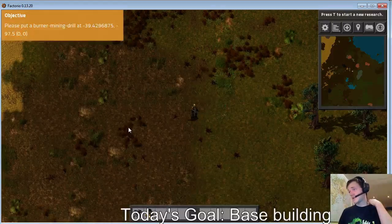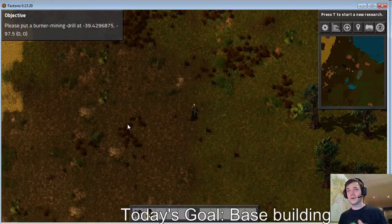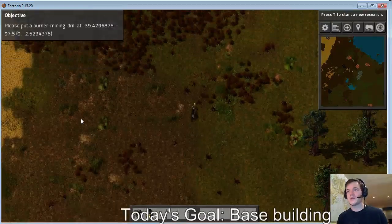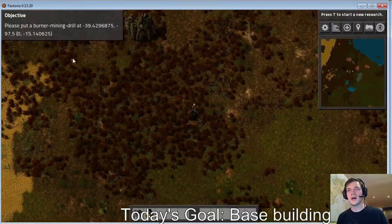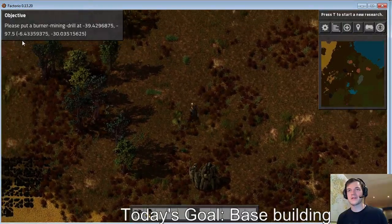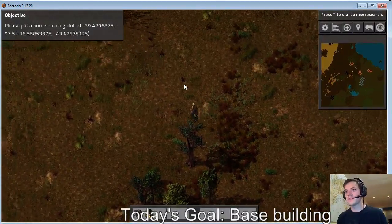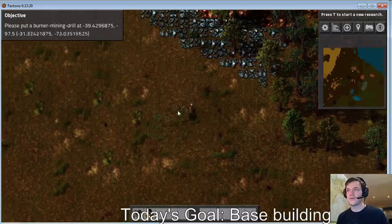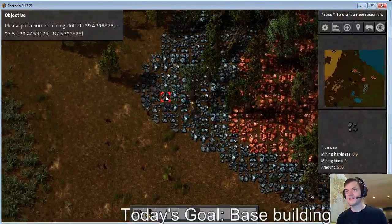Okay, so now it did actually detect that I was able to build this particular module, right? Because it's actually having me start building it. Minus 39 which means north... oh wait, yeah minus 97, okay great, so it's all the way up here. Very soon I'm going to be able to implement the move-to task and build building tasks in here.